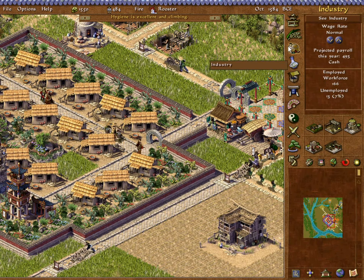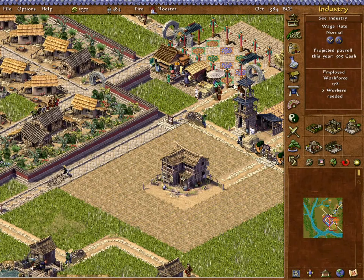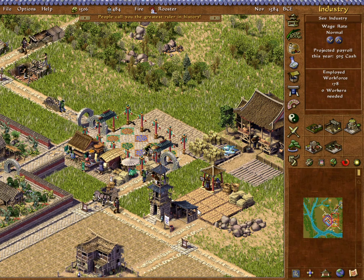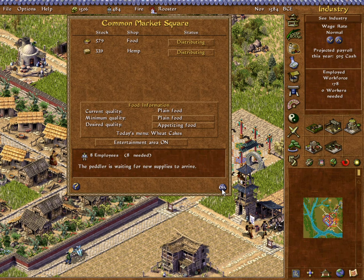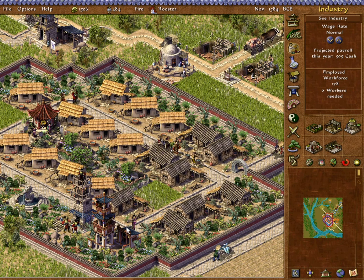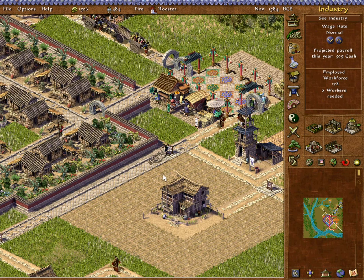We do have just enough people to turn that second bronzeware maker on, so we'll do that. The fishing operation continues. More bronzeware coming in. We have increased the food now. We're starting to get more upgrades into attractive cottages from plain cottages. Now we can really start to accelerate development. The road is full of new immigrants.